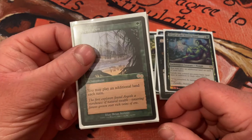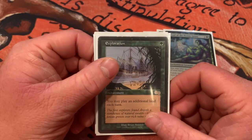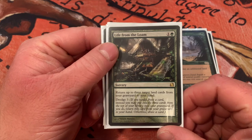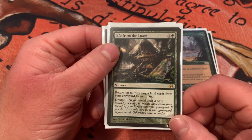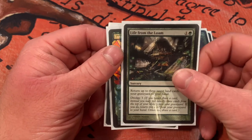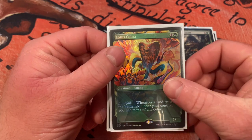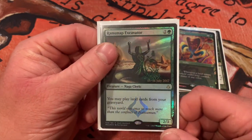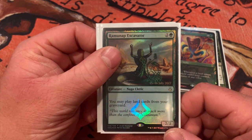Dryad of the Ilysian Grove — creature, you can play one additional land each turn and your lands tap for any color of mana. You'll pretty much just need green and black, but the extra land drops are really useful. Exploration — you may play an additional land each turn. So with your commander, Azusa, and Dryad out you're gonna get six land drops per turn. Life and Limb — return up to three target land cards from your graveyard to your hand; Dredge 3, cast it again from your graveyard, super useful. Lotus Cobra — whenever a land enters the battlefield you get a mana of any color.